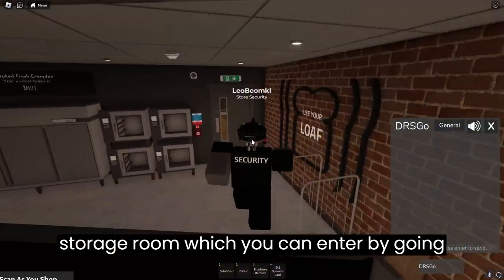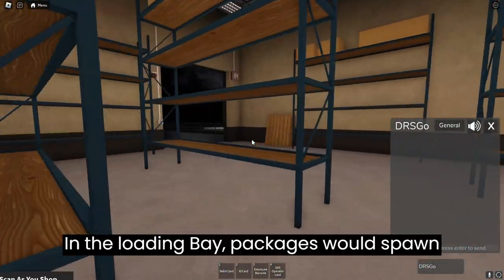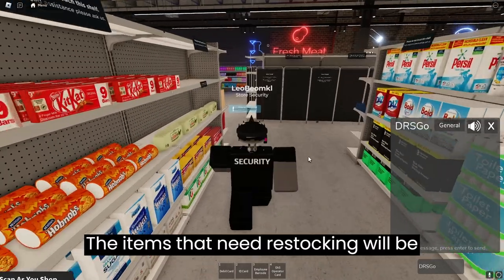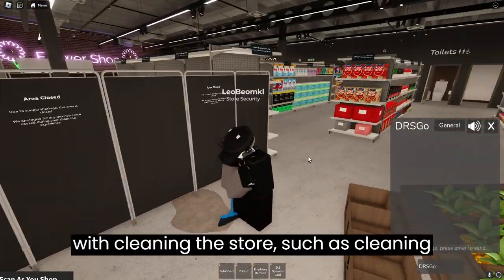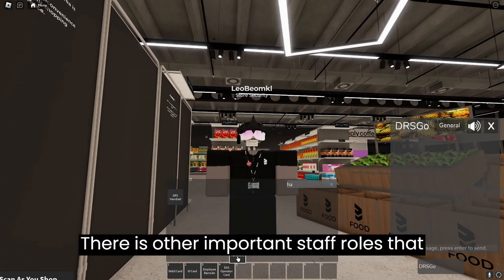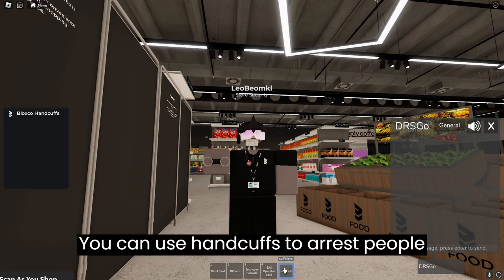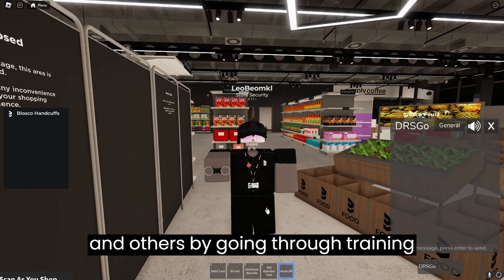I will now show you the storage room, which you can enter by going through the bakery and through the door. In the loading bay, packages would spawn and they would contain the items needed to restock the shelves. The items that need restocking will be marked in blue. You can also do more things such as cleaning the store, like cleaning up spills that appear as you play. There are other important staff roles such as the security job — you can use handcuffs to arrest people who are stealing. You can get this job and others by going through training sessions.